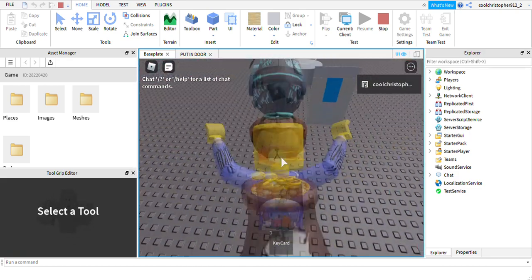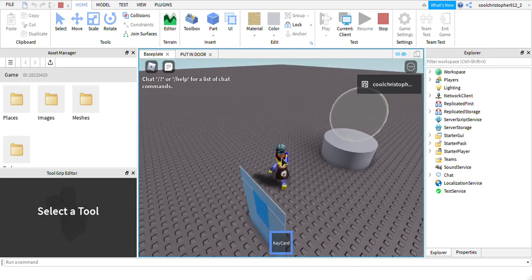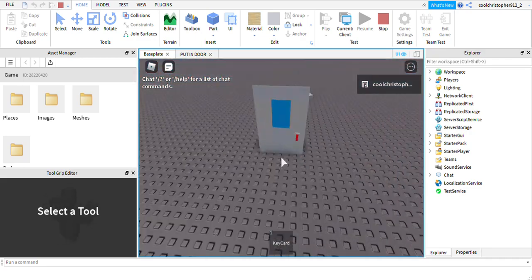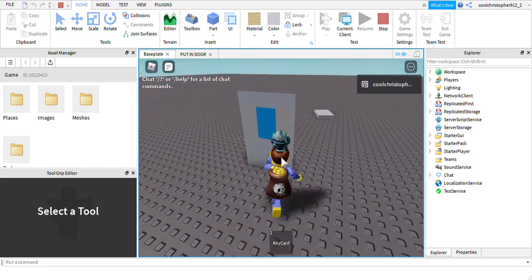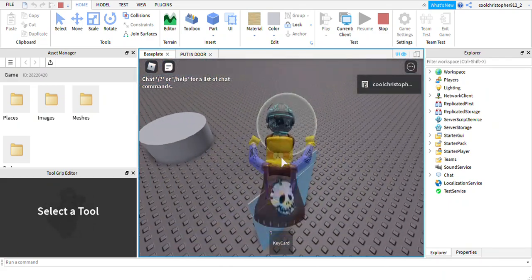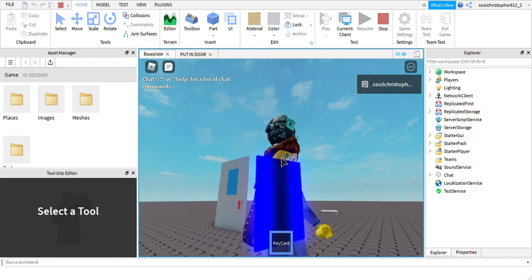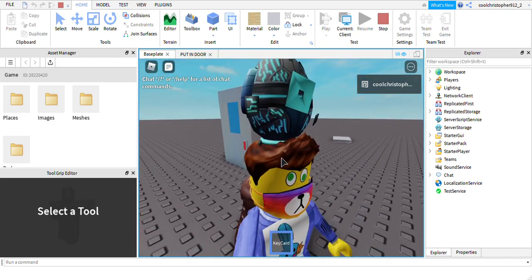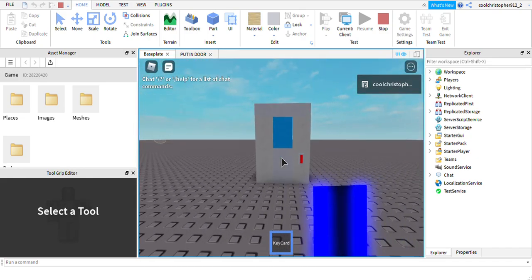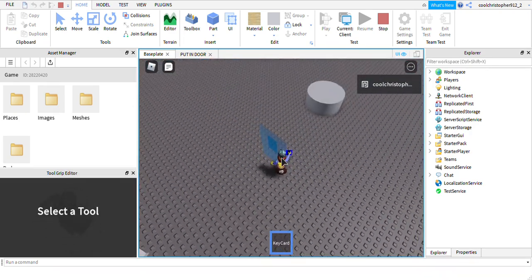Make sure you anchor the door. Now when you press Play, you should get the keycard. As you can see, you cannot go through the door without it. But if you get the keycard and use it, the door opens - though it only lasts for one second, which you can change in the script.